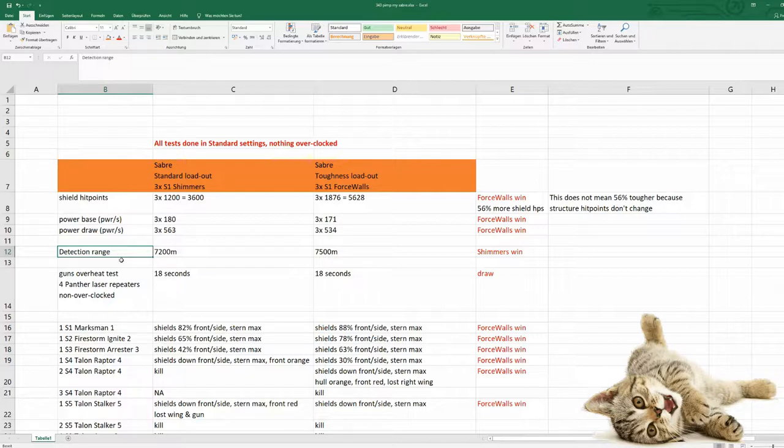Next we took a look at the power draw of shimmers and force walls. Power base per second and power draw per second are both higher for shimmers compared to force walls. Force walls win and need less power. Next we tested detection range — this wasn't a very sophisticated test, but the Saber in standard loadout was detected by a Cutlass at around 7200 meters, while the Saber with force walls was detected at around 7500 meters, so shimmers win here. In the practical power consumption test, I fired 4 Pantalizer repeaters until overheat — there was no difference between Saber with 3 shimmers and Saber with 3 force walls.